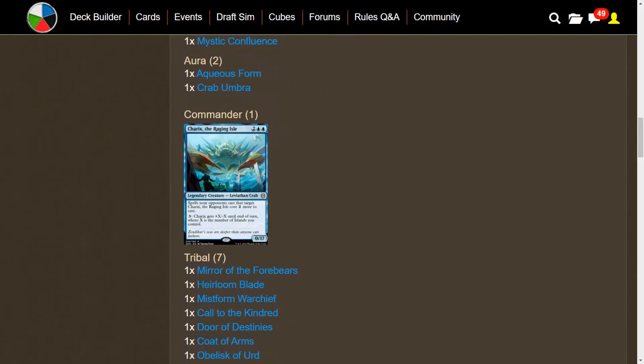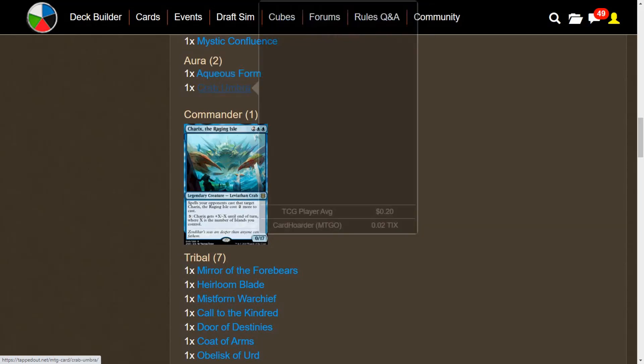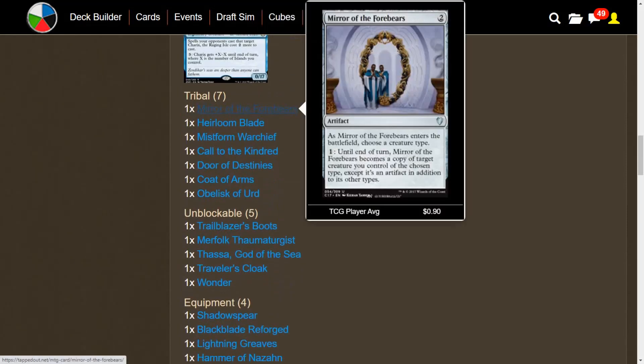We have a couple Auras. In addition to other ways of making Charek's unblockable, we have Aqueous Form — the enchanted creature can't be blocked, and whenever it attacks you get to scry 1, for just one blue mana. We have Crab Umbra, mostly for the flavor, but it does offer Totem Armor — so if Charek's would die to a board wipe, the Totem Armor just falls off instead. Paying mana to untap isn't always the worst thing either. These tribal-focused cards are really a benefit of playing a lot of crabs.